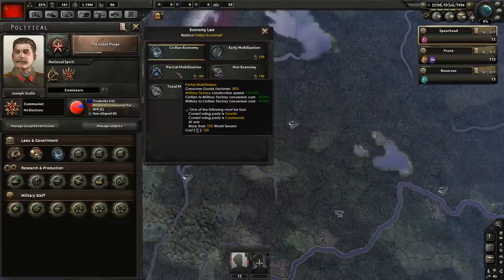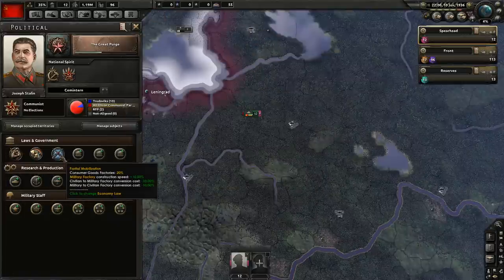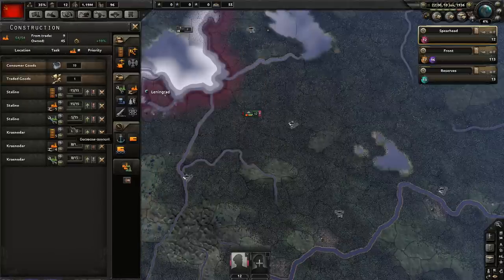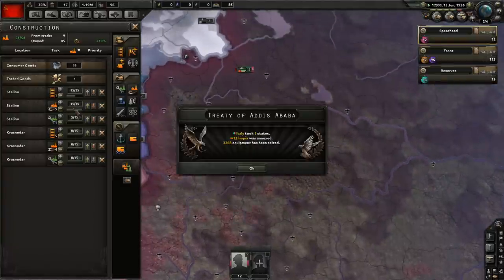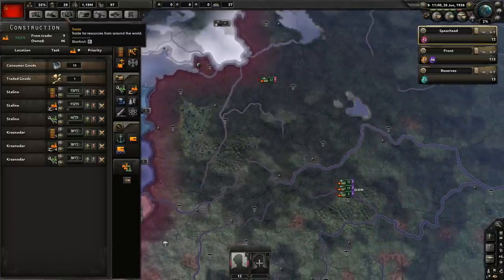With your first political power you have to put it on partial mobilization. It improves the construction speed of your factories, reduces the penalties, and uses less consumer goods — meaning you can produce quicker for your economy. It's all about jumpstarting that economy as quickly as possible. As you can see now, we're pumping out a lot of gear and getting a lot from trade as well.